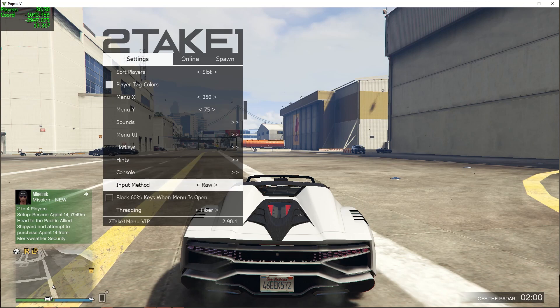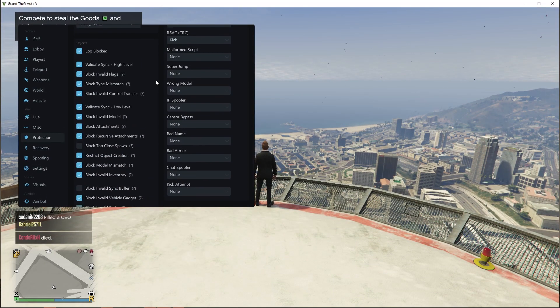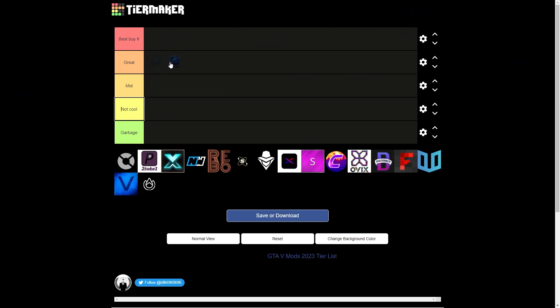Anyway, let's begin with Midnight. It's a really decent menu with good protections and good options, so it is going into great tier because I really like using this menu.